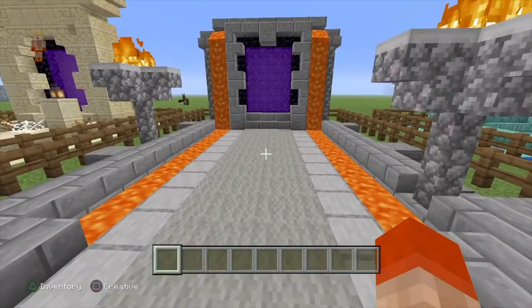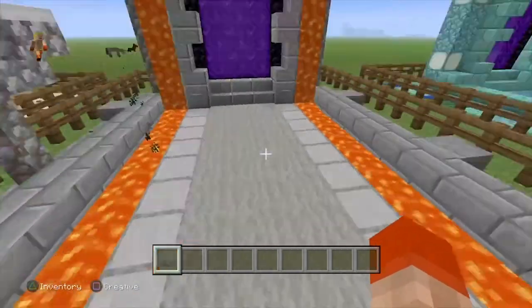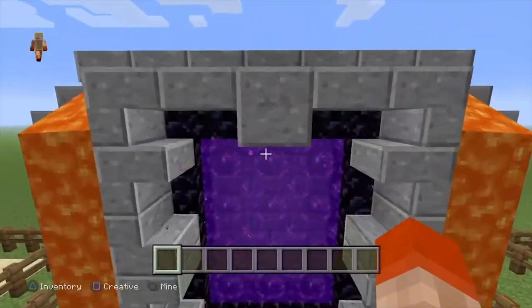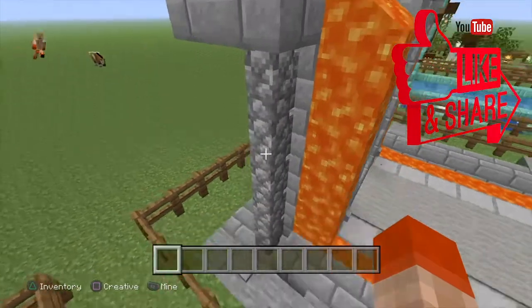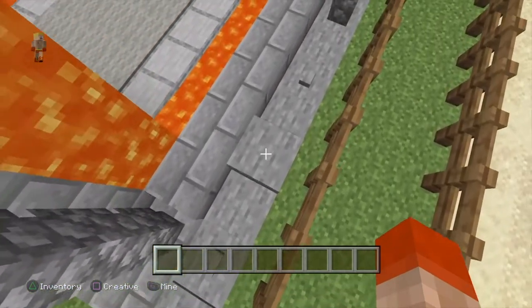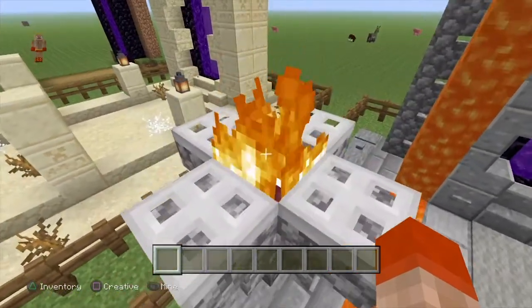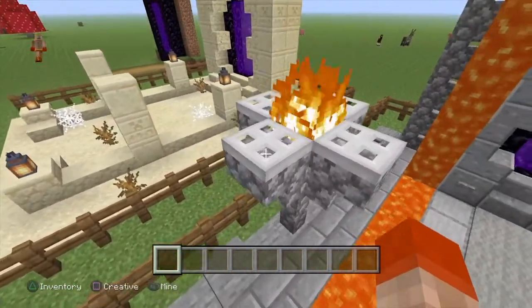Moving on to the next one — this is kind of a fire/cobblestone type build. It's pretty survival friendly; you really only need cobblestone. I also did some andesite work because with the new update it looks pretty cool. You'll need a couple buckets of lava — definitely be careful using lava in survival because it could ruin an entire build or your house. The build uses stone buttons, pressure plates for texture on the sides, and some stone slabs. For lighting I put these little torches made from cobblestone fence stacked up with a netherrack on top, set on fire.